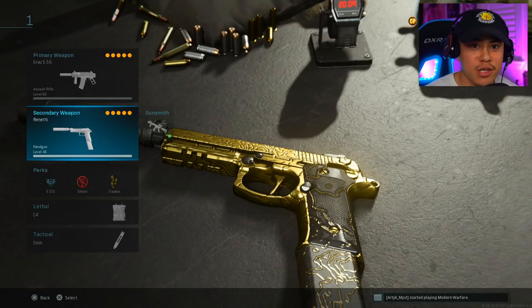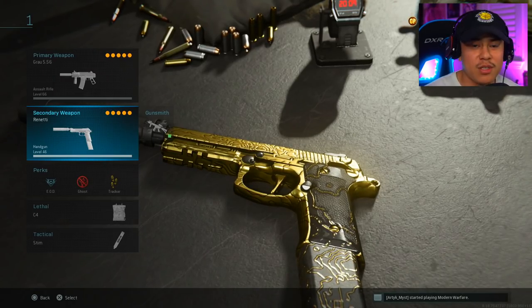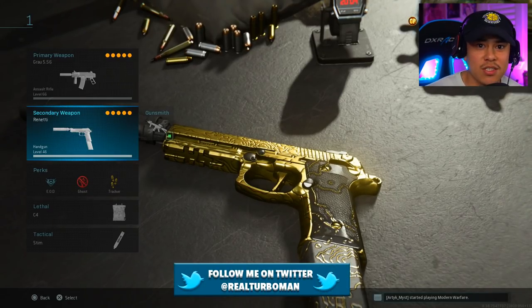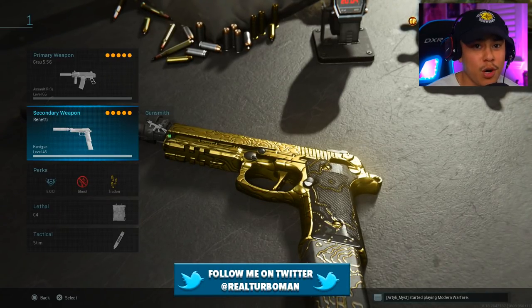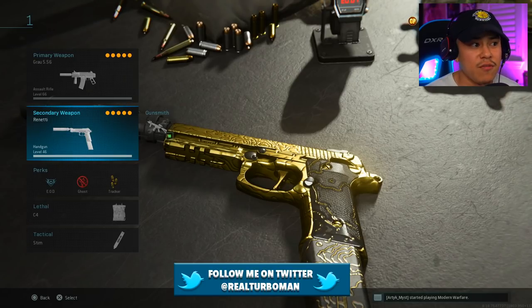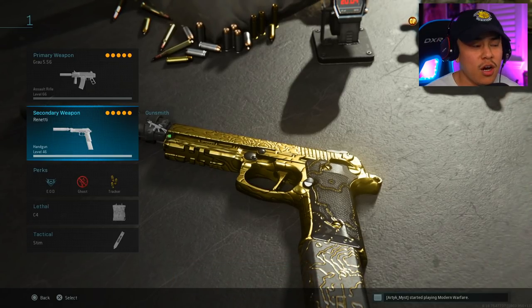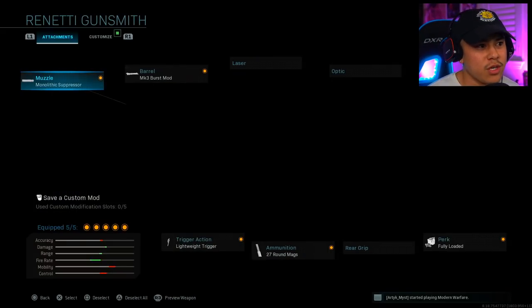The new Renetti is absolutely amazing. It's definitely my favorite secondary to use in the game, and I've included it in all of my class setups as my secondary — and even as a primary, it does a lot of damage. In fact, this is actually the fastest time-to-kill class setup that you could ever put on the Renetti. So let's go over it really quickly.